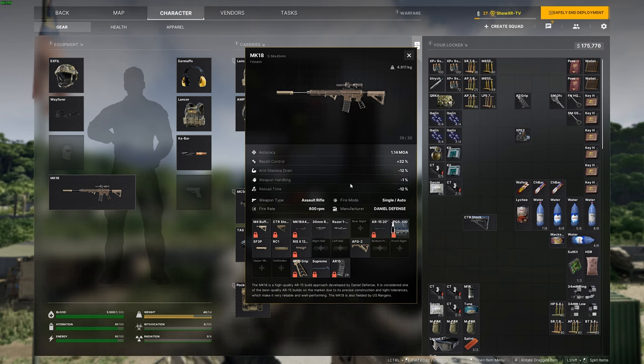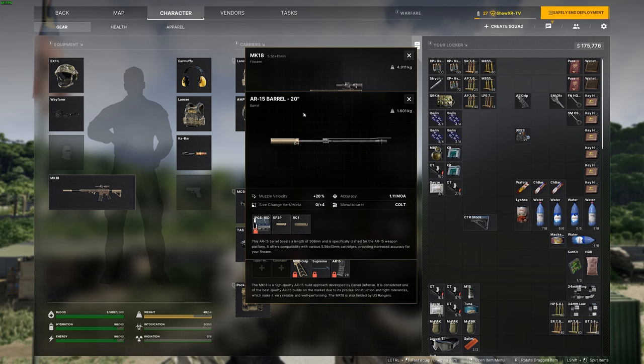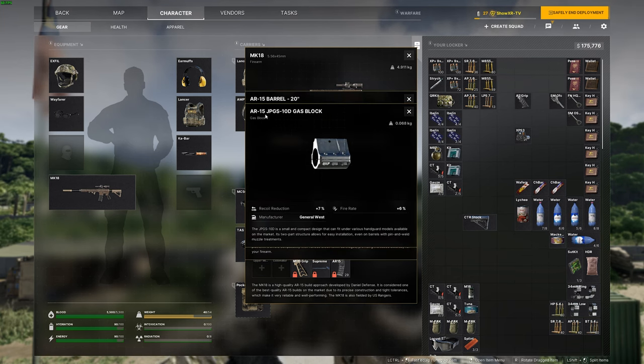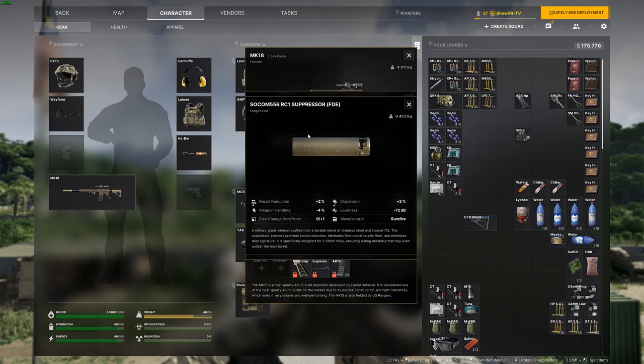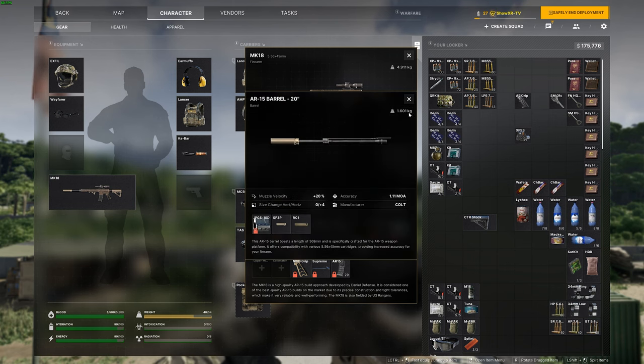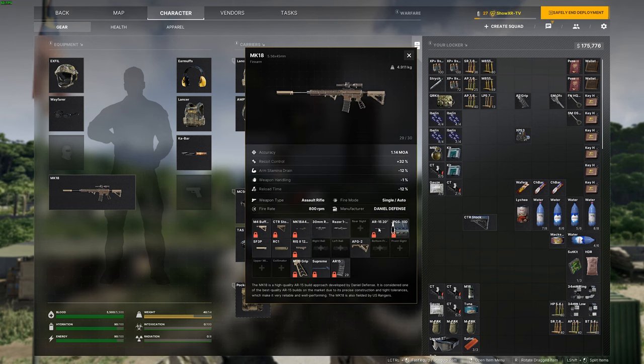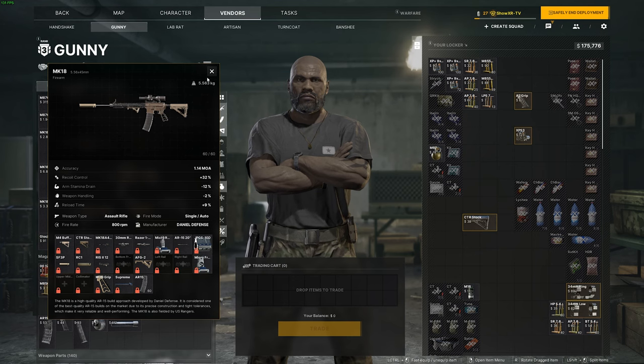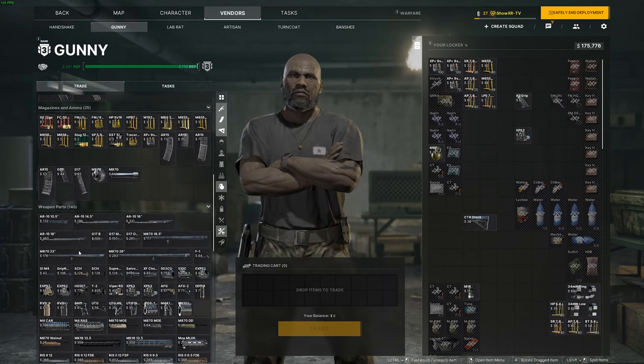I actually own pretty much the same scope — it's the Strike Eagle Vortex on one of my AR-10 platforms. Moving on to the barrel: you're going to want to use a 20-inch barrel, slap on the SOCOM adapter, JPGS gas block, and then the suppressor — the SOCOM RC1.